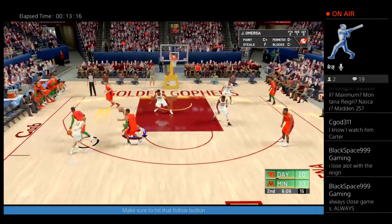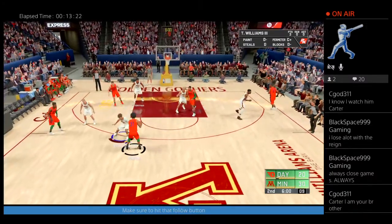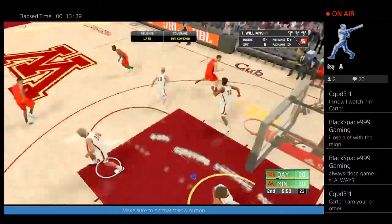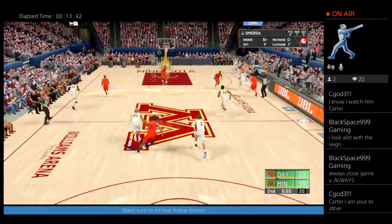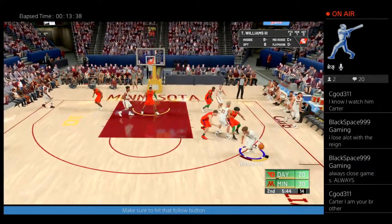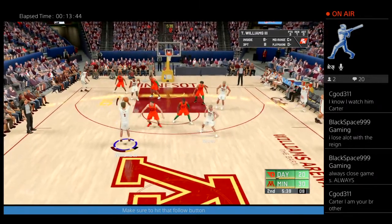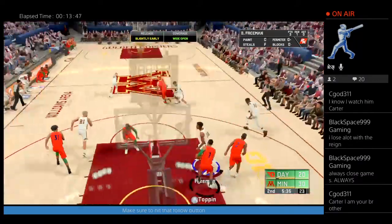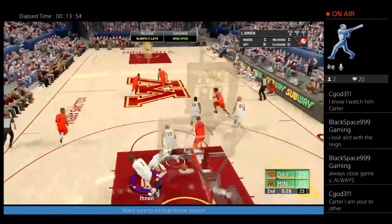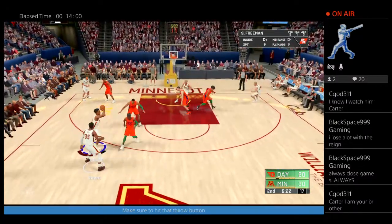We're up by 10. Let's get our starters back in here. Williams with good defense. Minnesota leading by 10. Let's get Williams open. Williams for three — no. Back to Williams — now with the basket here they can get back to within single digits. We've done a really good job of containing Dayton's star Obi Topin. It's basically our goal — if they don't do well against their star it's going to be hard for them to win.